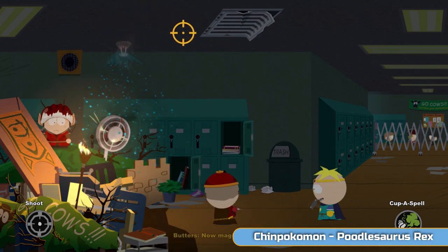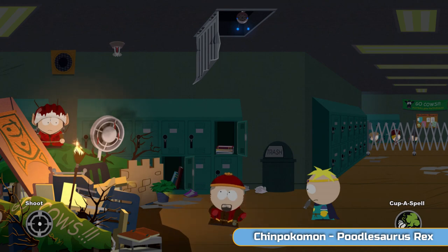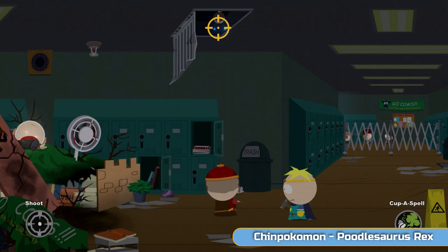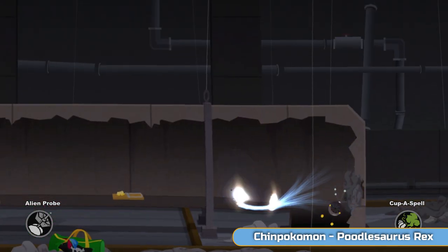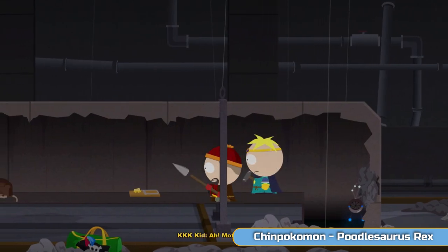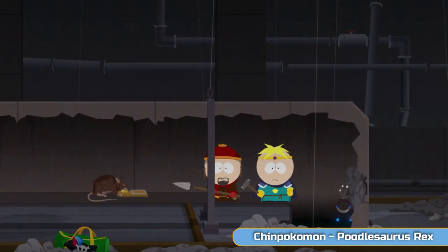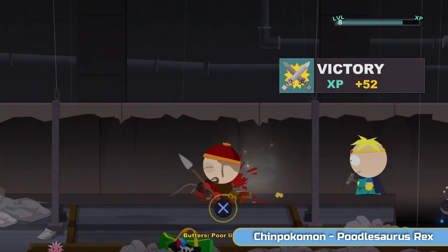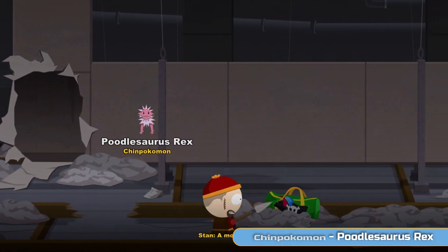I'm going to shoot the sprinklers here — that's going to stop the fan which is obviously wafting our farts out of the way. So I'll do another Copper Spell. This is the path you're supposed to go, but we're just going to take a quick detour. Switching between abilities in this game is not the most intuitive — it can get a bit of a pain. This is going to want a Sneaky Squeaker. Get the attention of this rat here, draw it towards the trap. And we'll come out the vent and we'll get the Poodlesaurus Rex Chimpokemon there.